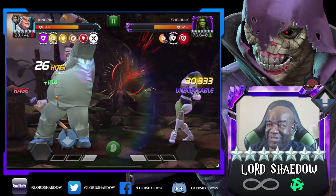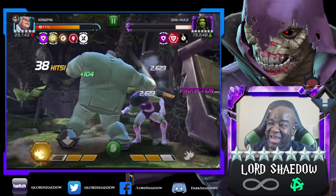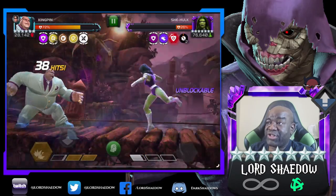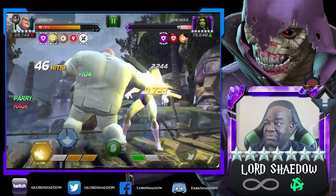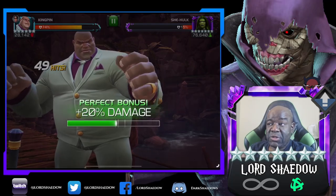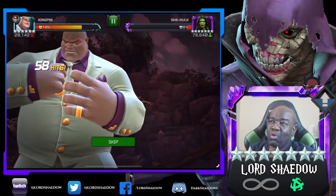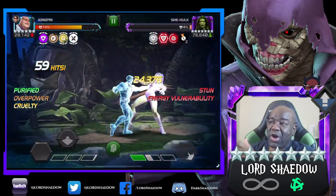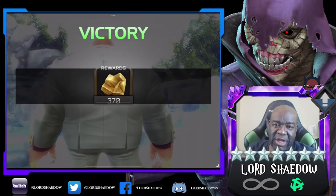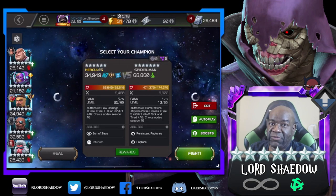20k, 35k — just nasty! The protection is back so we need to bait out a special and fire that striker off. That's where the 'Free Spirited' node comes into play — you get a lot more spirit so you'll ramp up and be able to use your relic faster. I kind of messed up and fired the special three before using the striker, but she went down pretty quickly anyway.